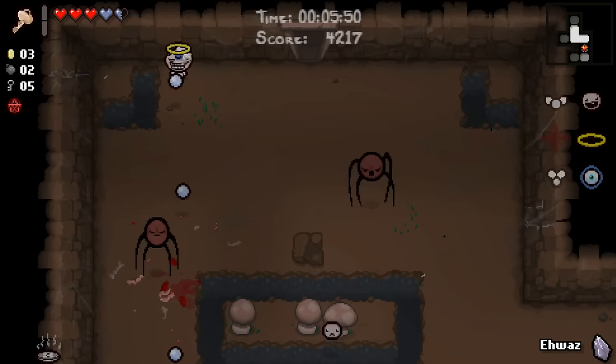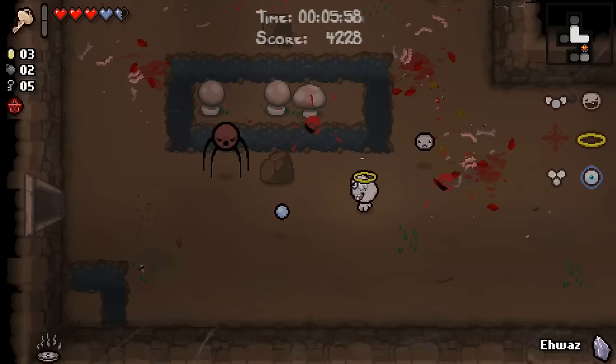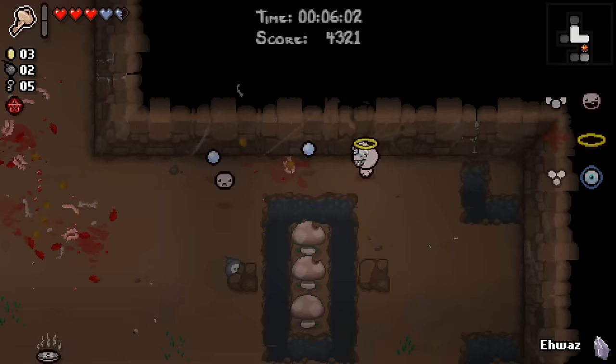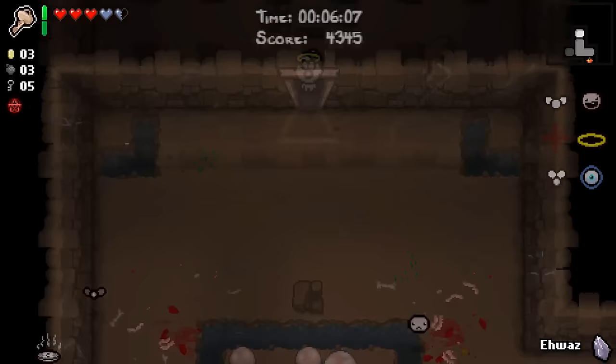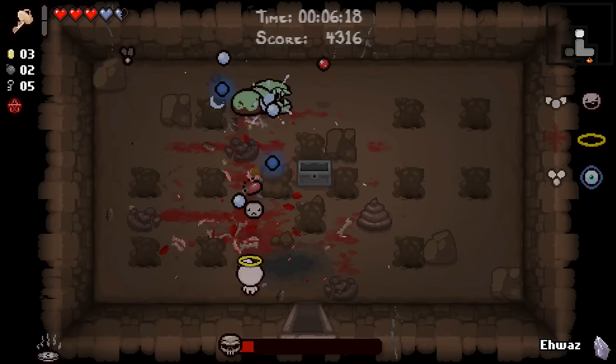This run is certainly — it feels a lot stronger than our last run. It feels almost as strong as our last run ended, which is foolish because the last run ended extraordinarily strong. But I do feel much more empowered on this one early on. Probably not the best place to use Dad's Key, but a great place to use a bomb. And probably some money in there — no money in there, but an Eternal Heart. Okay, I'll take it.